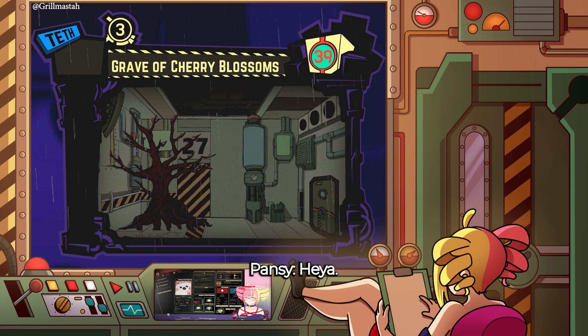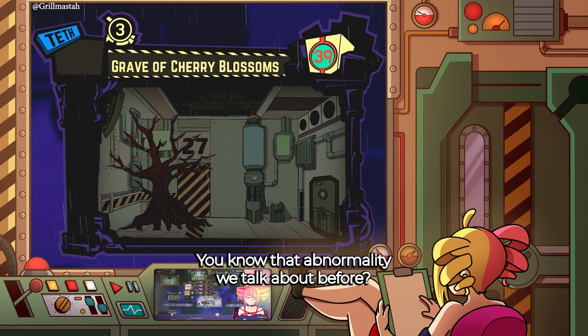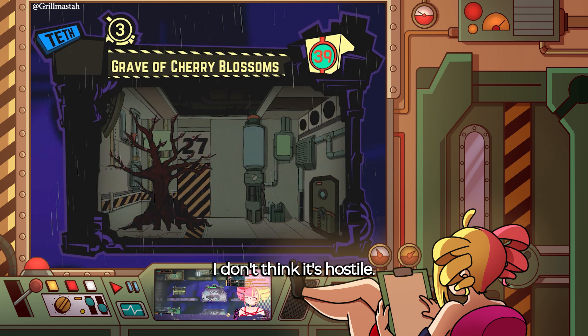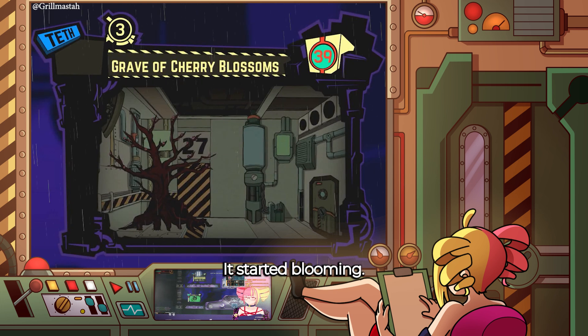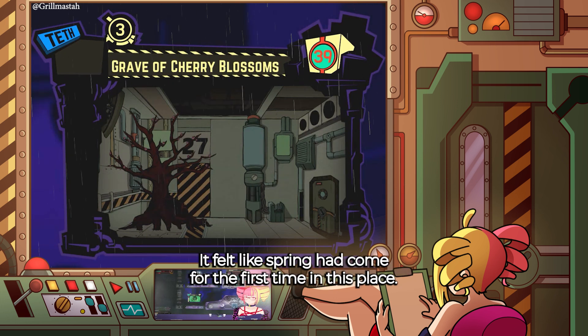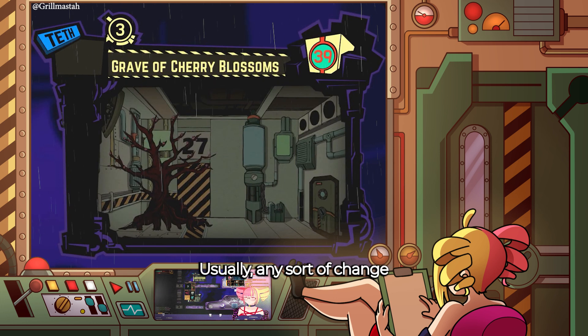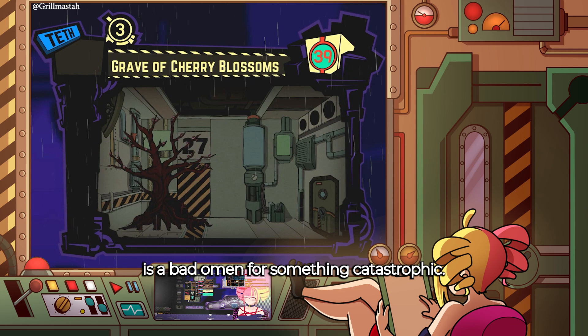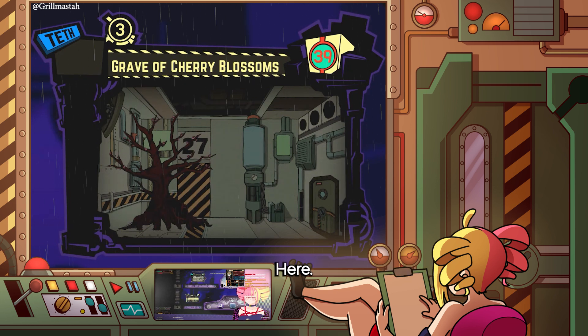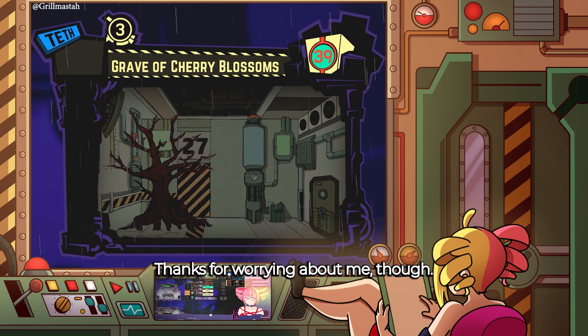Pansy: Hey, long time no see. How's it going lately? Savior: Yo, get this. You know that abnormality we talked about before? I don't think it's hostile. And guess what? It started blooming. It was so surreal looking at them. It felt like spring had come for the first time in this place. Pansy: Is that okay? Usually, any sort of change is a bad omen for something catastrophic here. Savior: Don't worry. It's just some harmless little flowers. Thanks for worrying about me though.